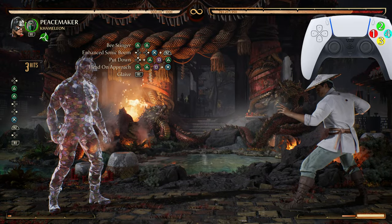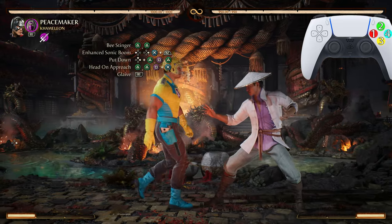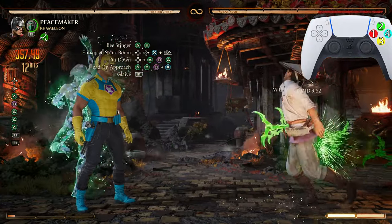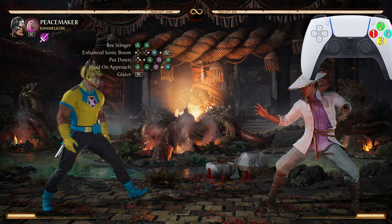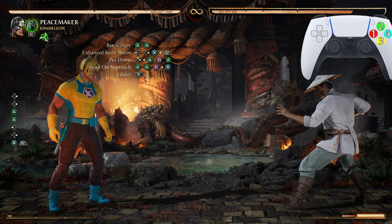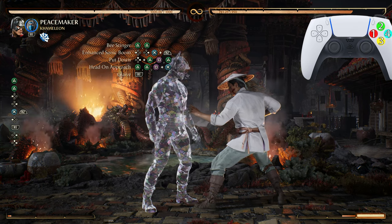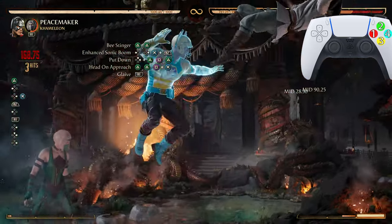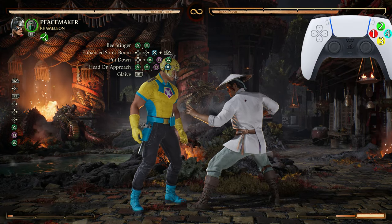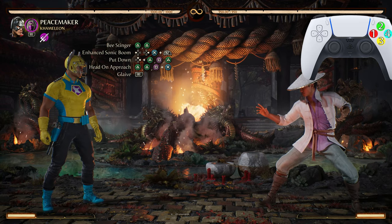I press back cameo right after I do the enhanced Sonic Boom because it won't mess up any other inputs. Then start holding up-forward for that Put Down. That way we will have full charge of Chameleon and we will have time to do two Glaive Tosses.